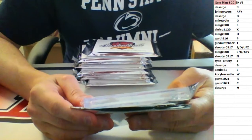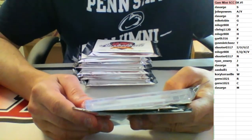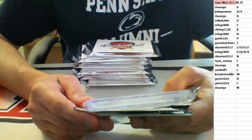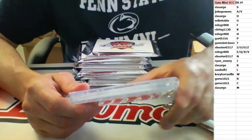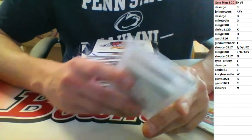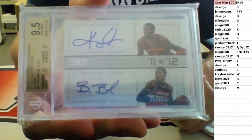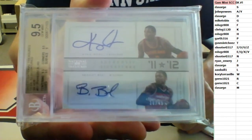We got one off the sales sheet already. It is a combo — a dual auto, which means it's going to be a random unless you have the spot. One of them is the combo spot I-O-U-Z, that's Shooter. The other is DA Sarge with the B. We got a Kyrie Irving and Bradley Beal, numbered to 49 from 2012-13 NT, graded gem mint 9.5. That's a pretty nice hit right there.